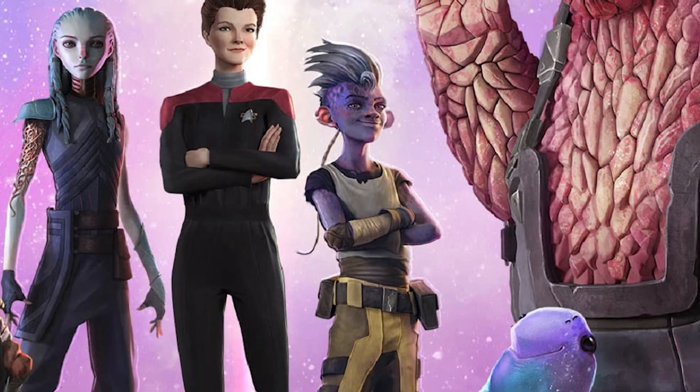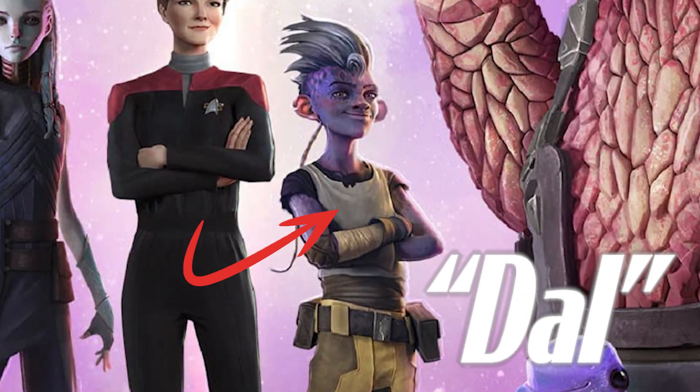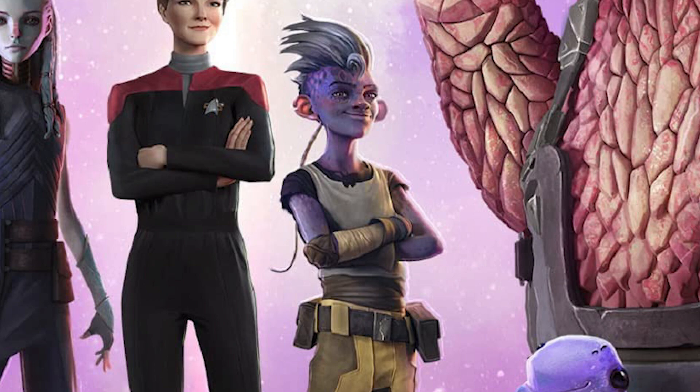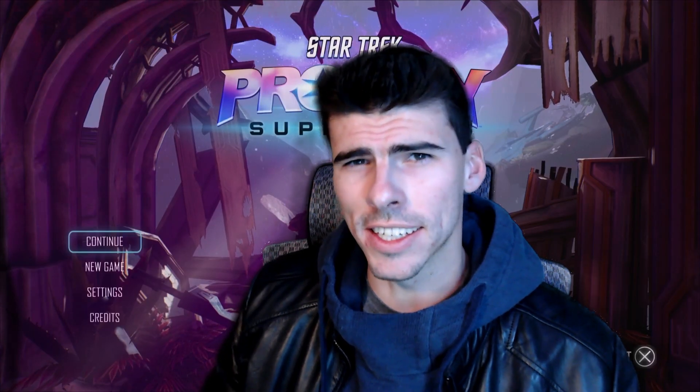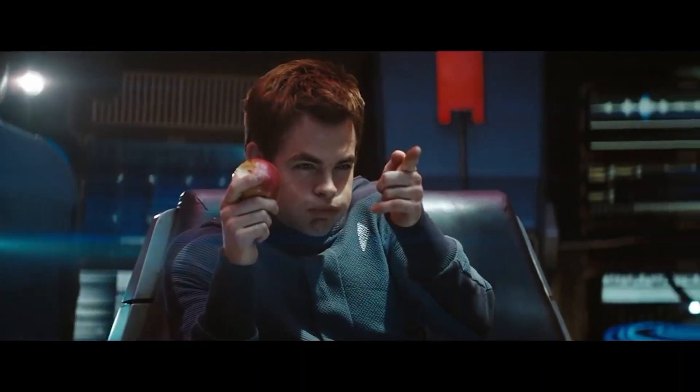Let's go ahead and meet the crew. The captain of the USS Protostar is 17-year-old Dal. Much of Dal's origins are unknown, and it isn't even too clear on what species he is. His plucky attitude and his compassion for his crew remind me a lot of another Federation captain.